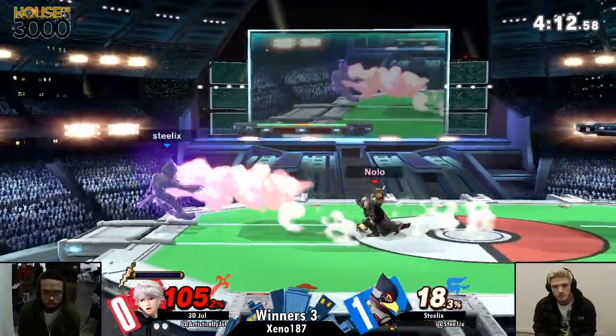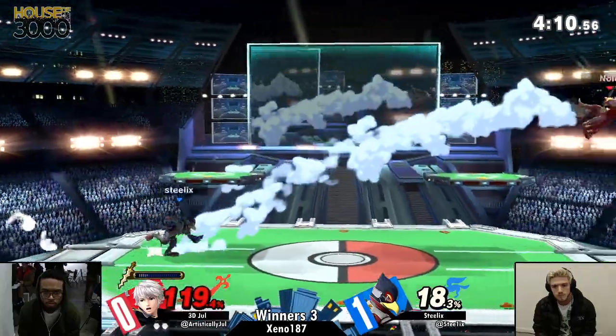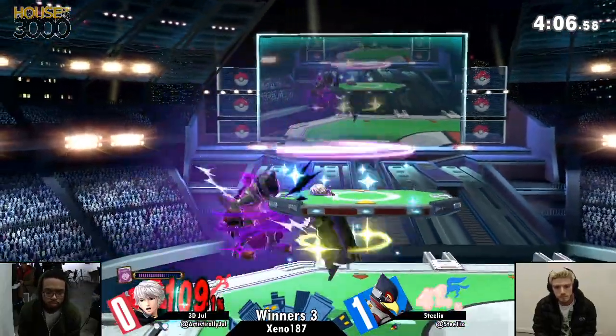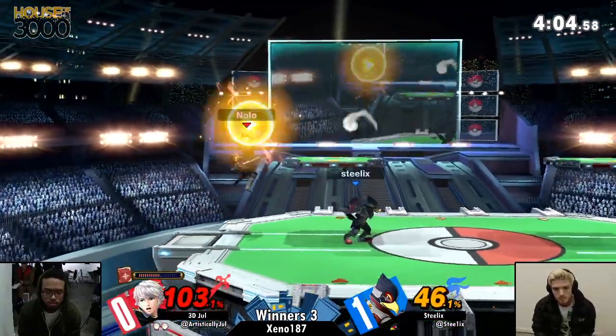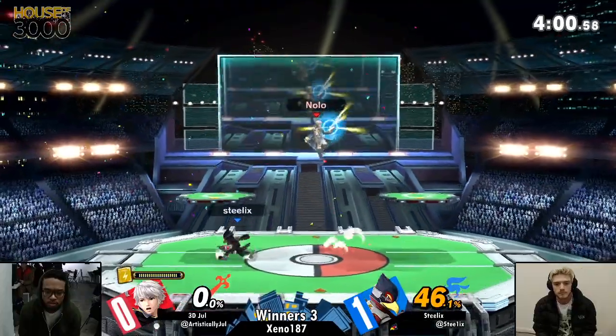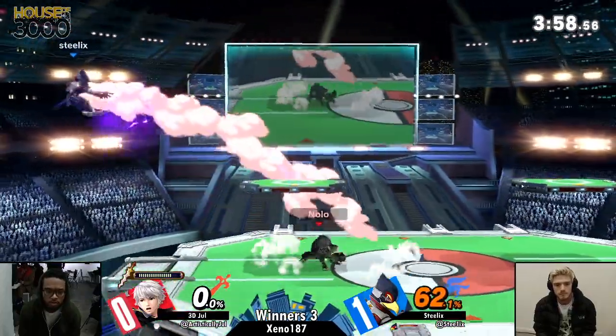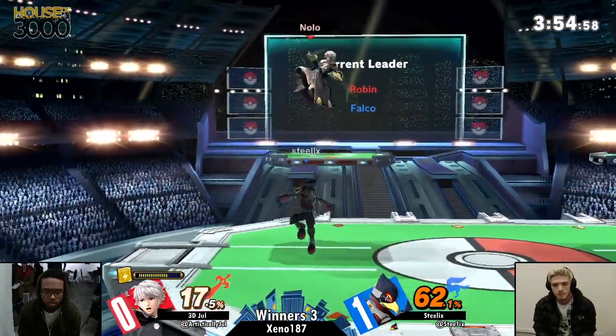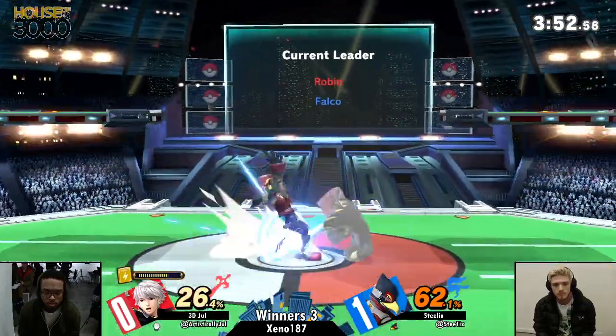Yo, ban Falco — so difficult to contest. Ban every character in this game. Another Nosferatu — Jule is able to reverse the tide of the set but the back hit, he's still stuck. Fox and Falcos — Falco needs one uptilt just to KO Jule. One uptilt. I love that wall jump, that was so clean.